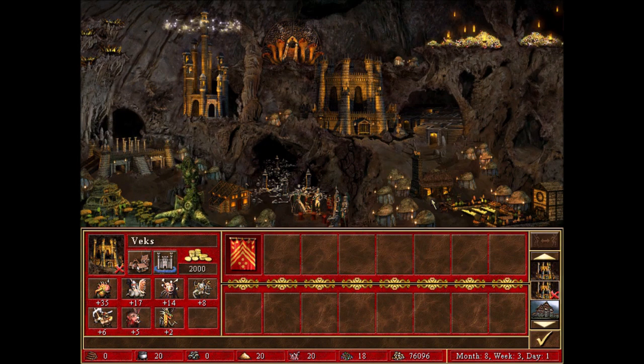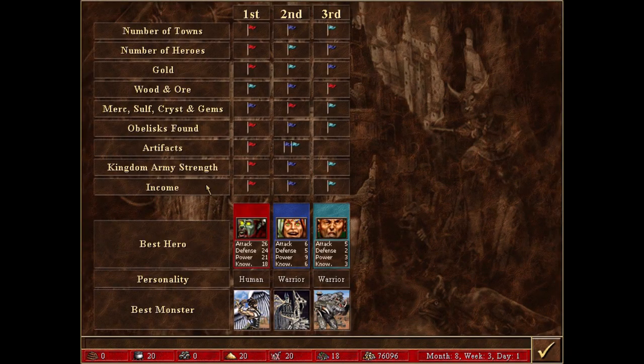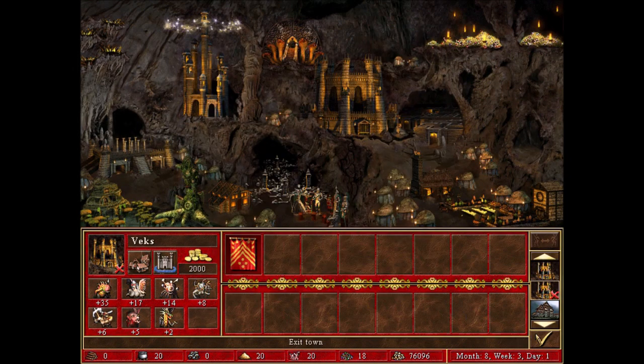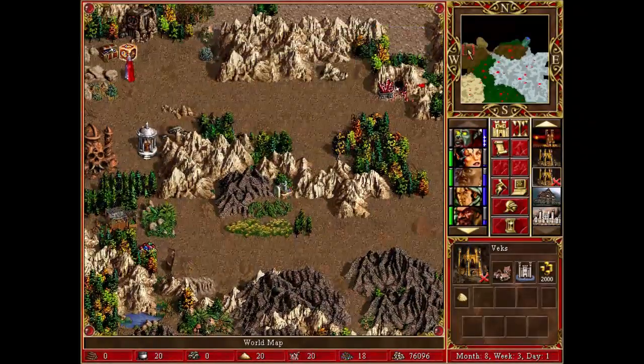I wanted to have a look at where the tavern is in this town. There are only two others left — it's the blue one and teal. So there's really not much left, but there are quite some things still to be discovered.